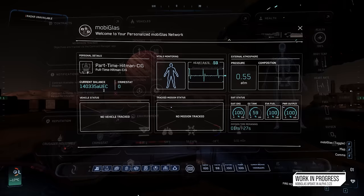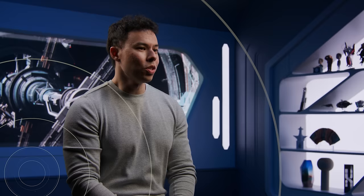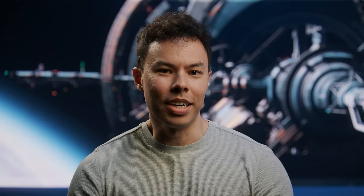The Mobiglass is getting a massive visual overhaul for 3.23. The version everyone's been living with for years does the job, but you can see it's dated now. The entire Mobiglass has been overhauled using a new technology called Cards, which we use for other UIs throughout the game. For the Mobiglass, it was a big task to convert because it has a lot of apps in it, and we needed to convert all of those apps over to the new tech in order for the entire thing to release.